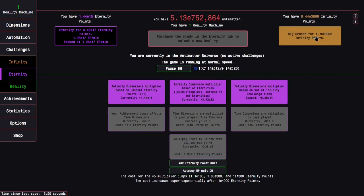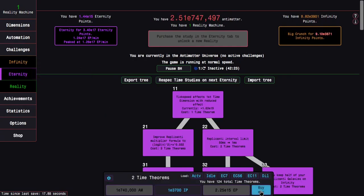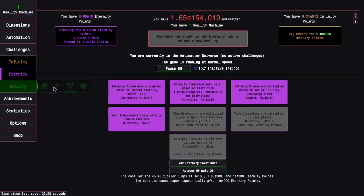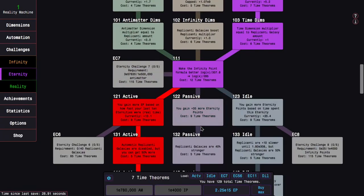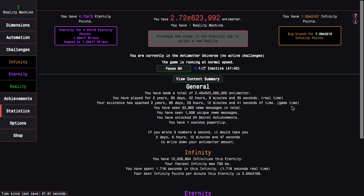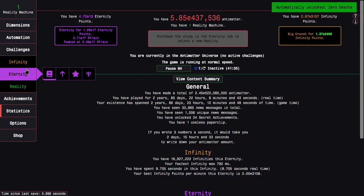This is E40 eternity points, so EU2 could be a pretty good upgrade. I might need to start just doing some eternity challenges, but I need time theorems for those. Let's get up to E3900 infinity points — this is enough for a few more time theorems. Let's eternity, get this, and then cap study 121. It looks like this time I can do the ninth run — barely. But the tenth run, I don't know how I'm supposed to do that — I am still many many orders of magnitude away.